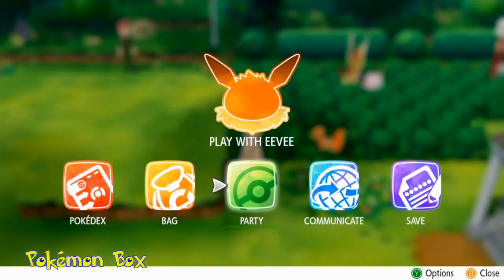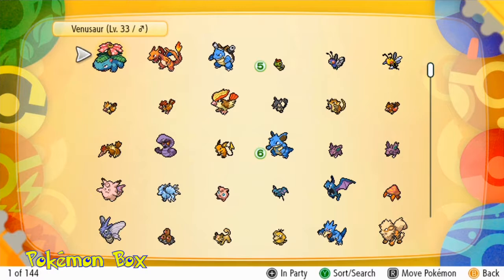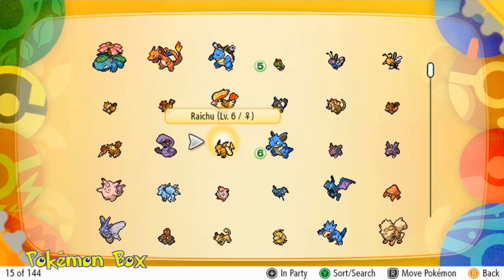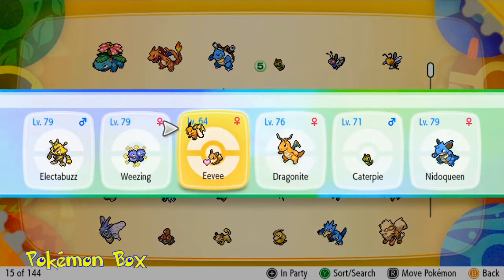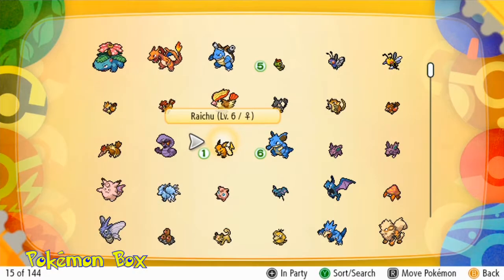The Pokemon Storage System used to be 12 boxes that you could only fit 20 Pokemon in each, and you had to change the box every time you caught a Pokemon. But now you have the Pokemon box basically in your bag, and at any point you can swap your party round. You can catch as many Pokemon as you like and change them at any point. It's absolutely fantastic and so helpful.